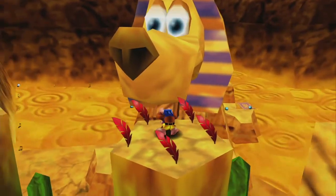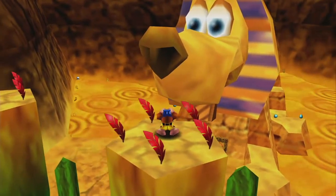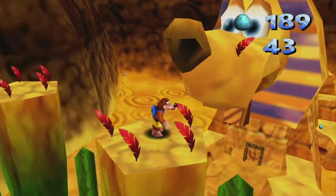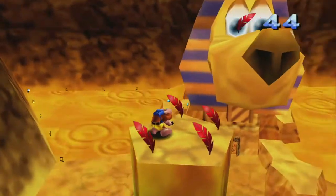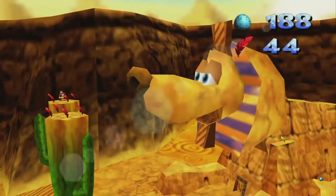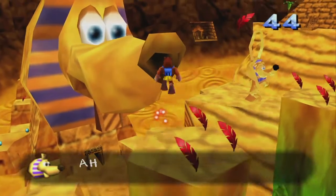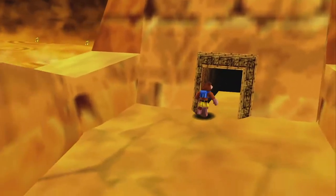Remember the trick of holding the trigger and the bumper at the same time so you can center the camera and show where you're aiming. You only need to shoot one egg in each nostril. Jump to the other side, and then jump down and enter.